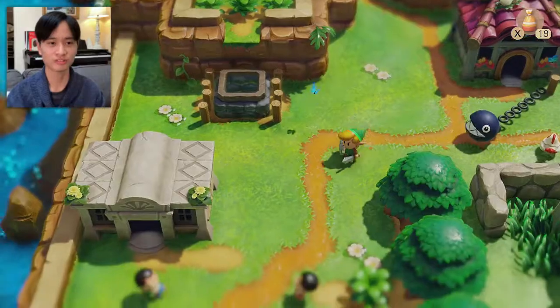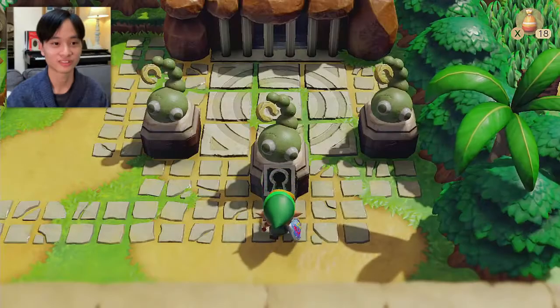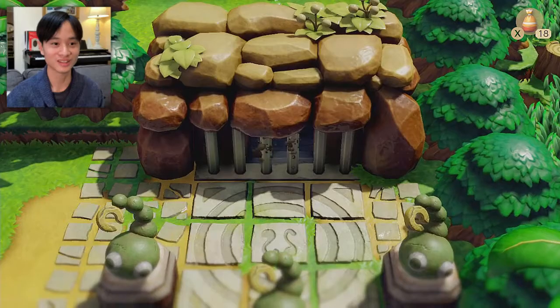Hello Bow Wow. If I recall correctly, in the original game he's supposed to hurt me. We're here. Where did the keyhole go? It just disappears. That doesn't make sense.